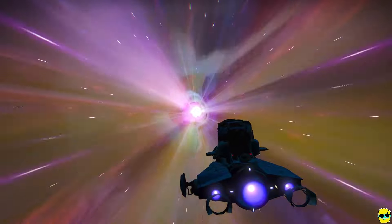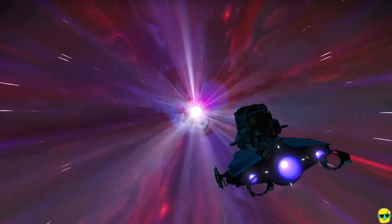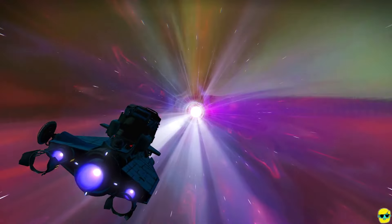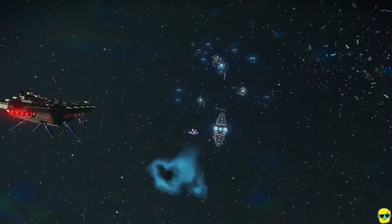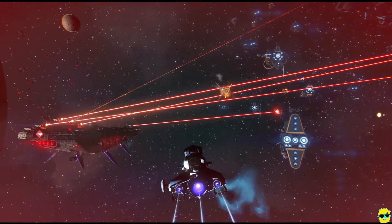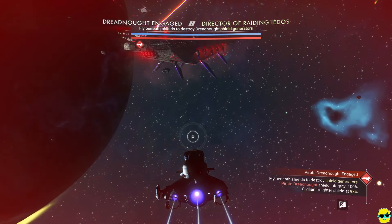There are many ways to do this. I could just warp to my frigate, or I could find a location, go back to my base, and warp to that system, or whatever. It's interesting trying to think of the best and most efficient way, but I'll get there. Pirate capital ship here — wow, look at that ship. Dreadnought engaged. Director of Raiding Eidos. Fly beneath the shields to destroy its generators.